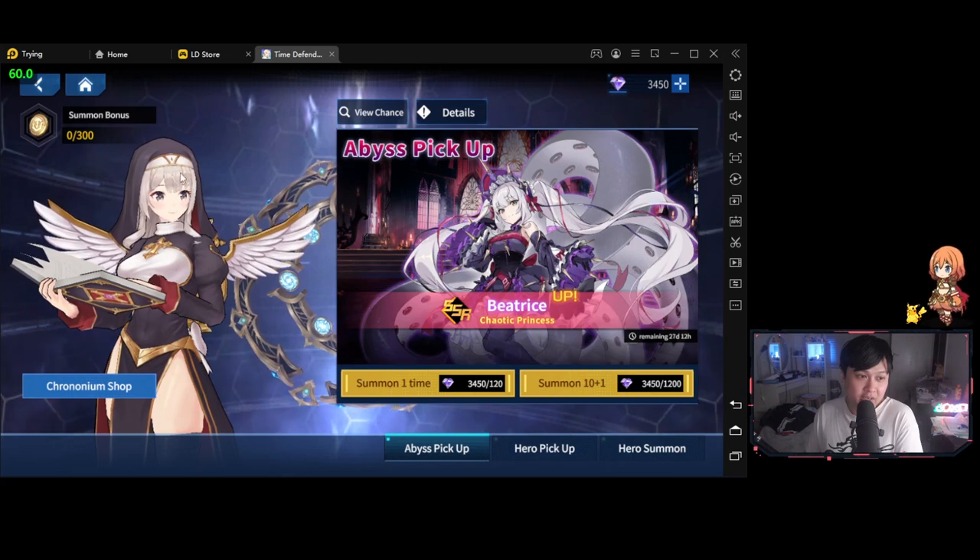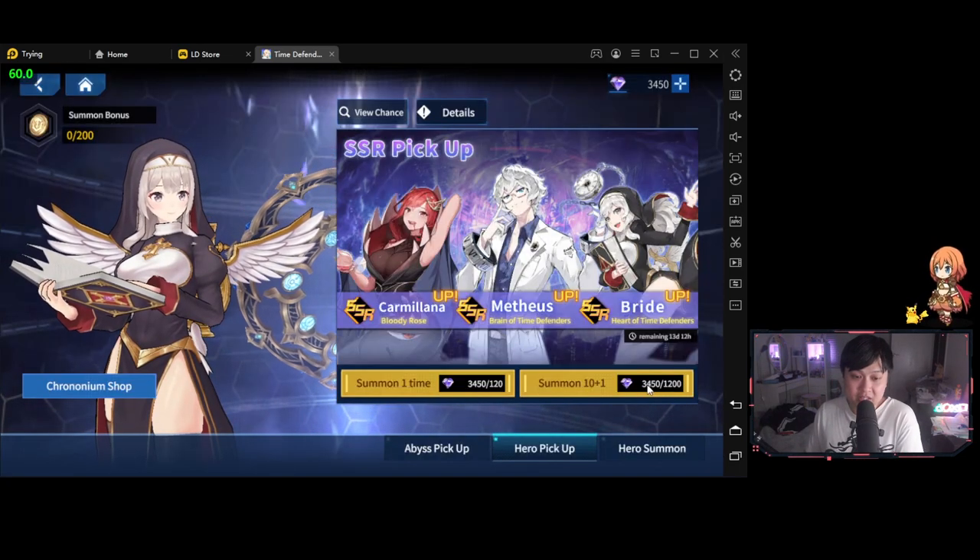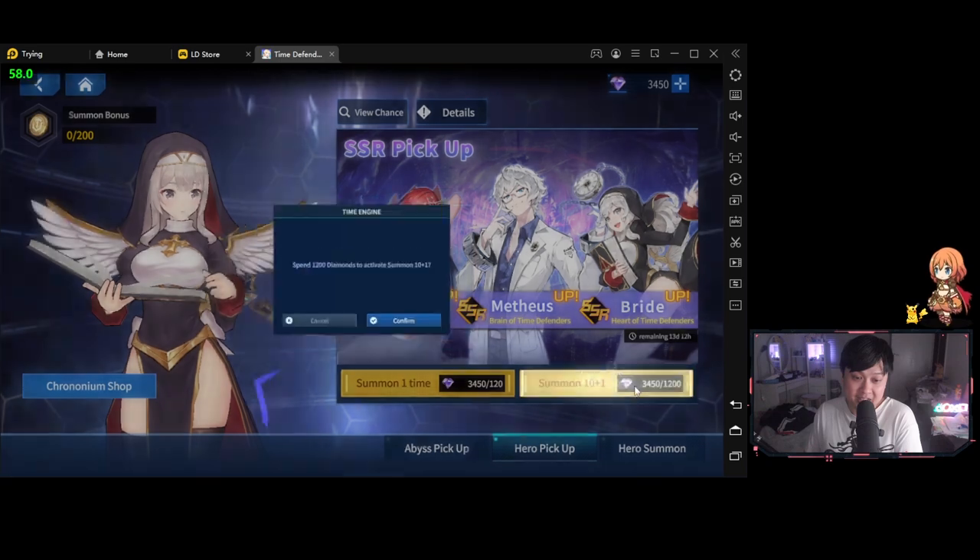I also see the nun. It's actually 1200 gems for an 11 summon.